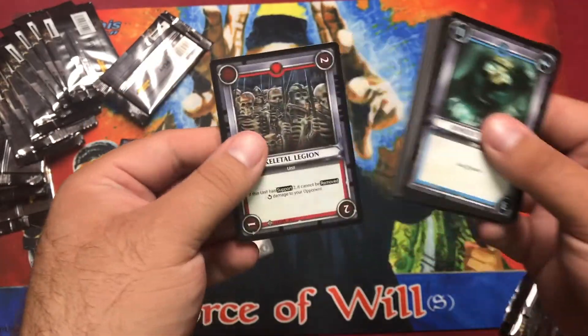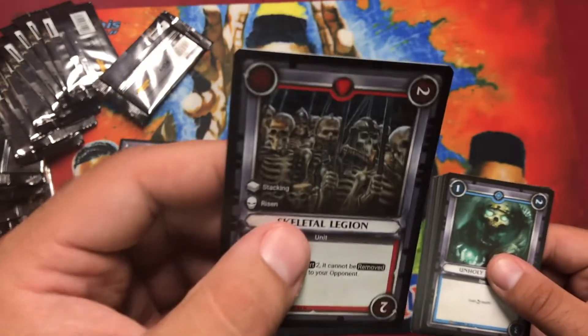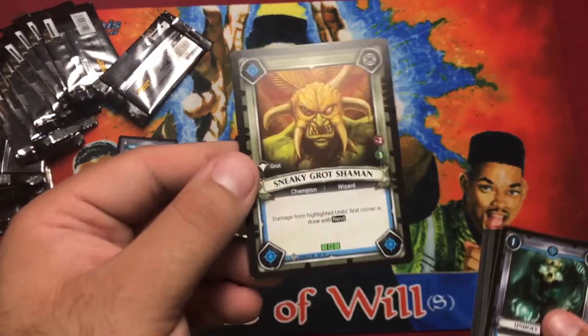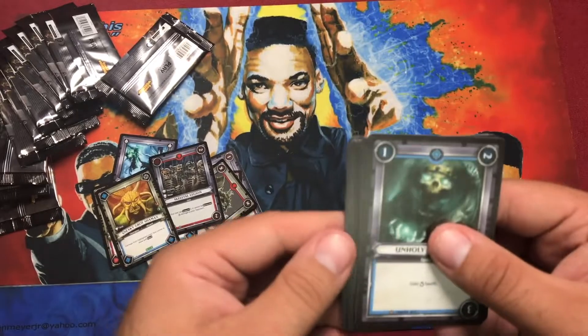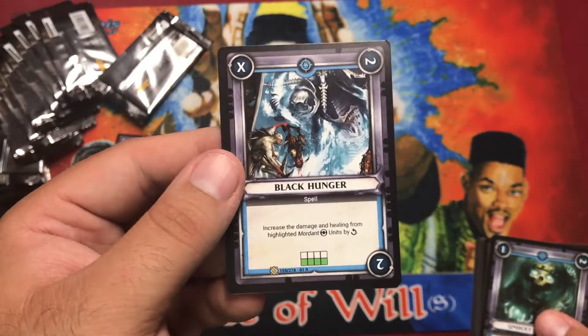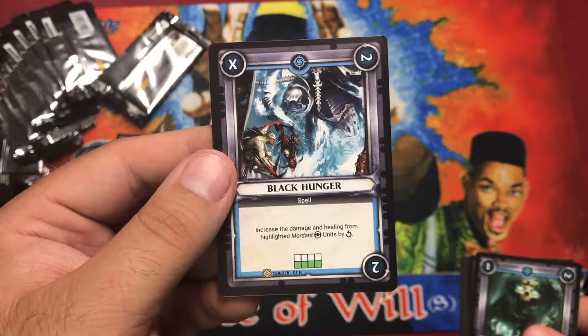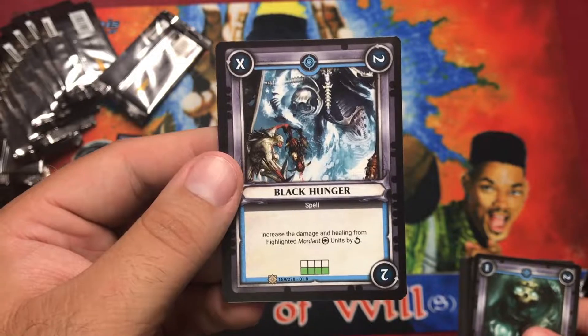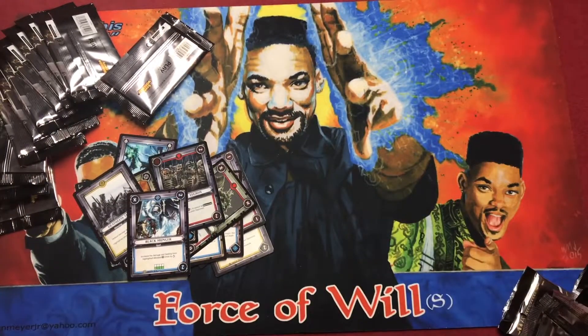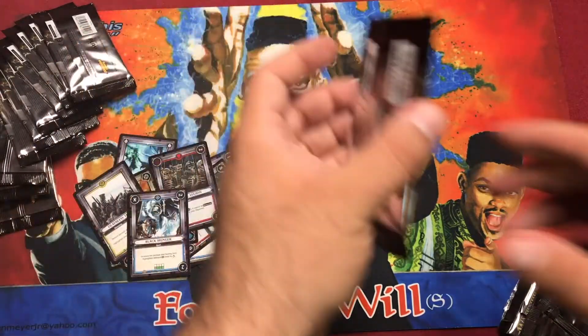Pack four foil: Skeleton Legion. Uncommon: Sneaky Grot Shaman, Deathless Thralls. Rare: not Archaeon — it's Black Hunger. Increases the damage and healing from highlighted and Mordant units by two, which is basically all of them. That's pretty good.